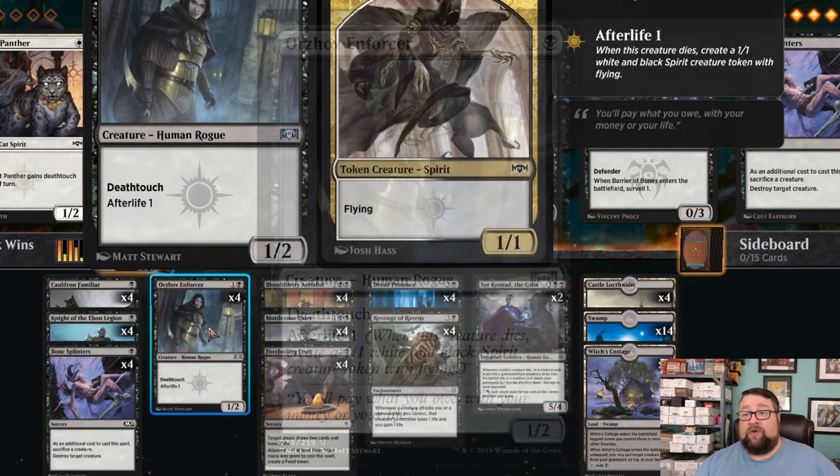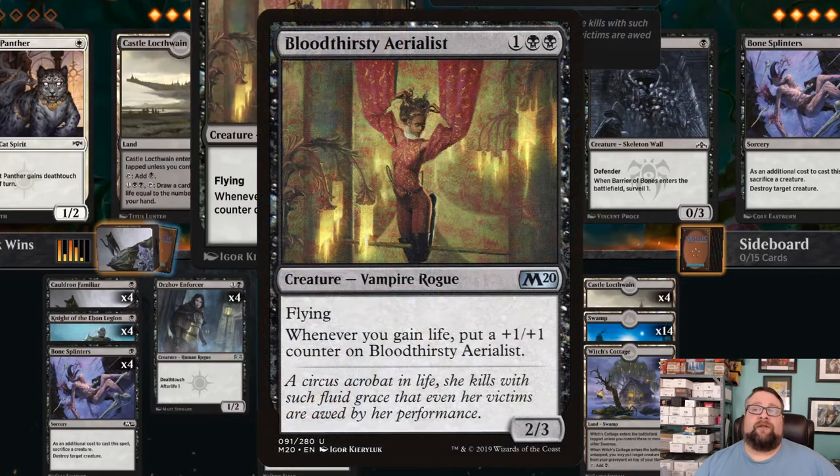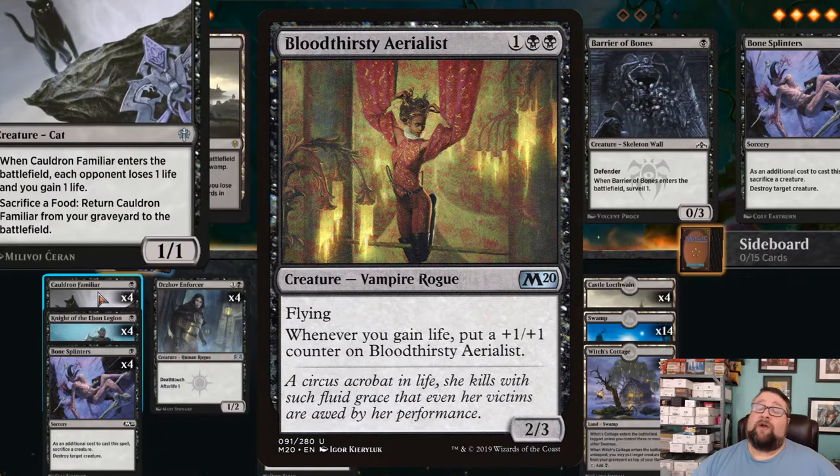Here's where this deck gets interesting — we have four copies of Bloodthirsty Aerialist, a 2/3 flying vampire rogue for two black and one generic. Anytime you gain life, it gets a +1/+1 counter. We've got food tokens that gain you life, so that can work in a pinch. But then we also have the Cauldron Familiar — unless they exile it, we're going to keep bringing it back. Every time you sacrifice a food token to bring back the cat, the cat is helping your bird get a little bit bigger.